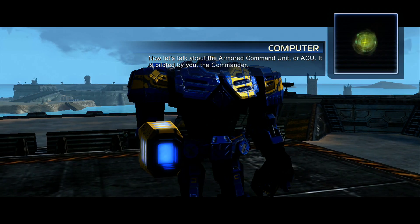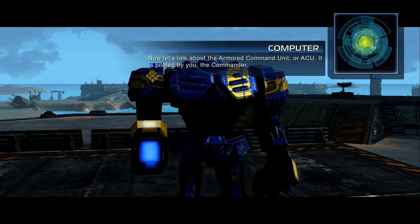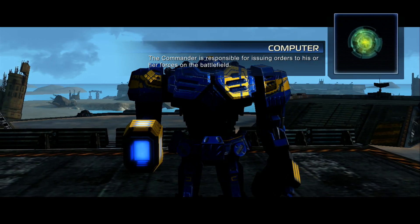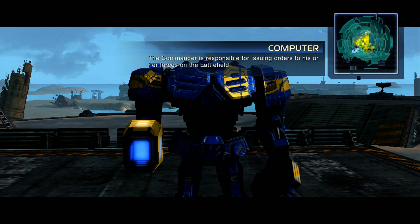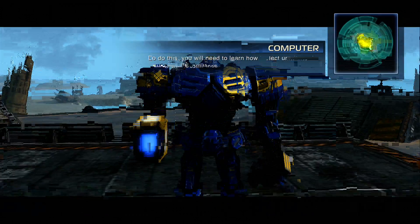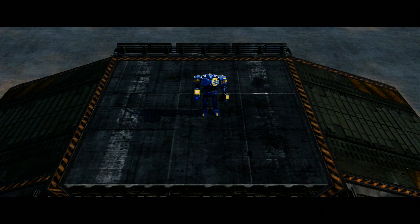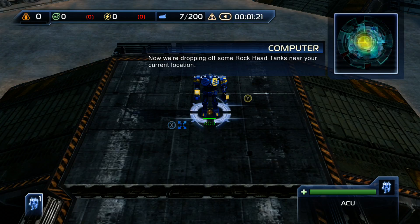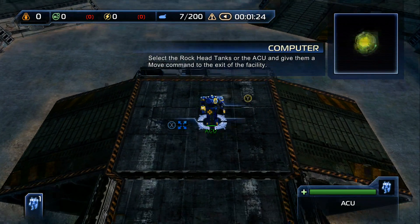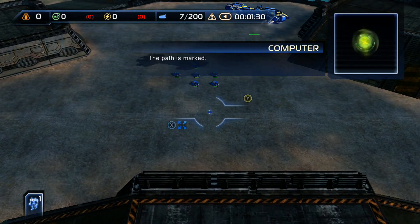Now let's talk about the Armored Command Unit, or ACU. It's piloted by you, the commander. The commander is responsible for issuing orders to his or her forces on the battlefield. To do this, you will need to learn how to select units and issue simple commands. Let's start by selecting the ACU itself. Now we're dropping off some rockhead tanks near your current location. Select the rockhead tanks or the ACU and give them a move command to the exit of the facility — the path is marked.